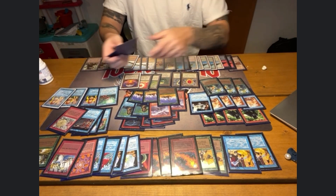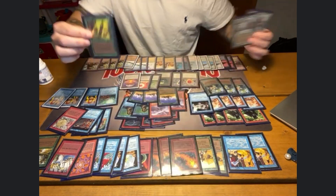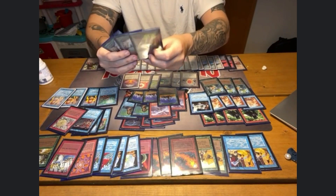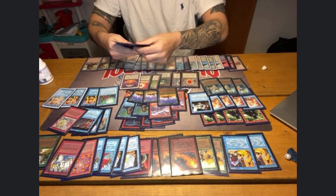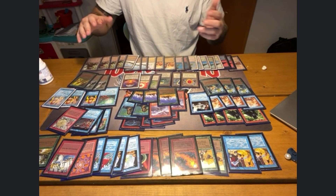I have two Sylvan Libraries in the main and one Regrowth, which are all three very powerful green cards. So of course they are also in the deck.